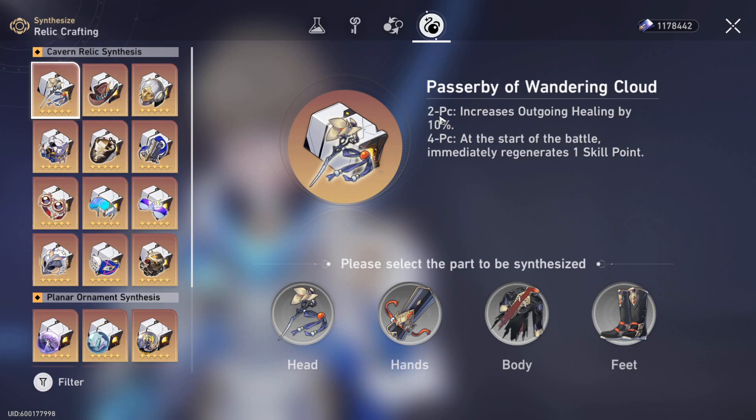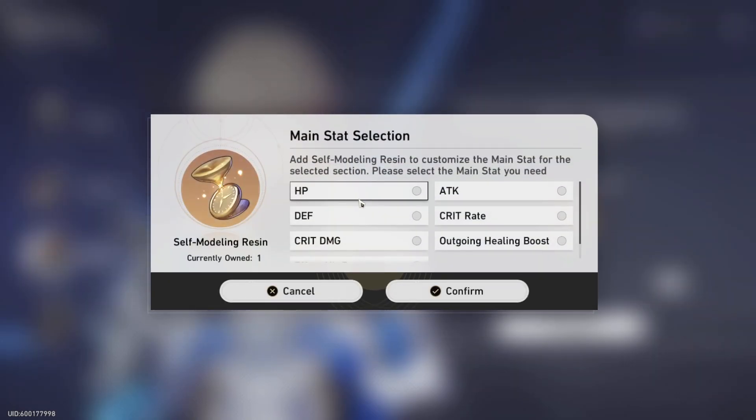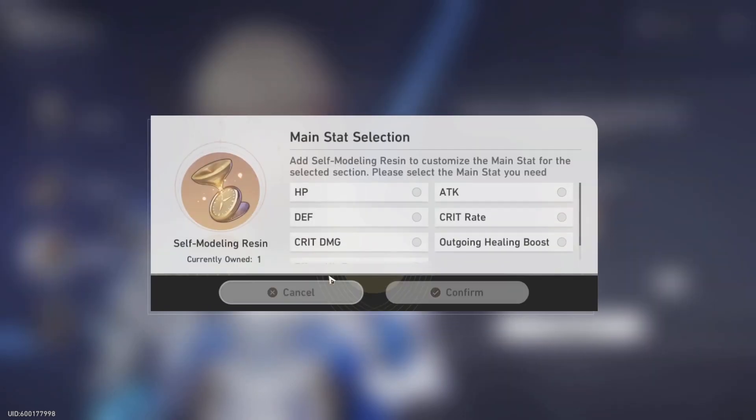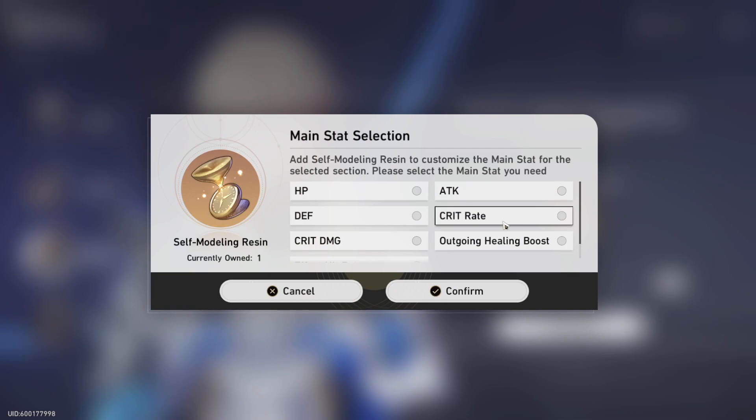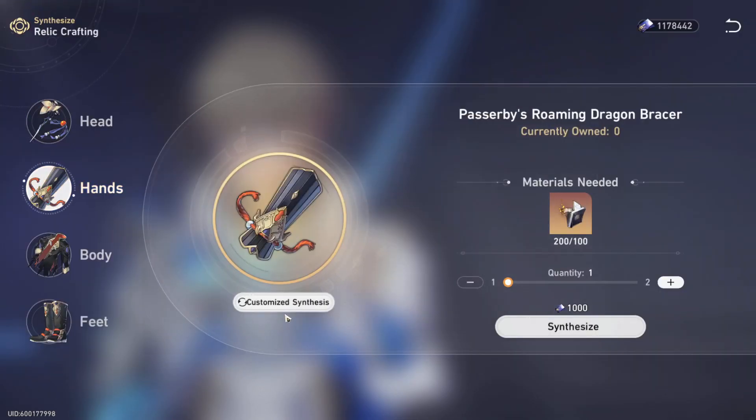Let's say I'm farming a set and I need a specific piece — I can just use materials and synthesize it. However, with normal synthesis it will be random on the main stat. But with the custom synthesis, you can actually pick which main stat you want. Do note that it's not going to pick the substats, so you could use this and want crit rate on the body piece but get defense instead — the piece might not be good. But it helps you get a good chance of what you want. For the head piece you can only have HP, and for the hands you can only have attack — so you get the main stat automatically there anyway.